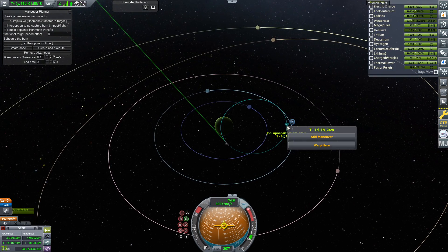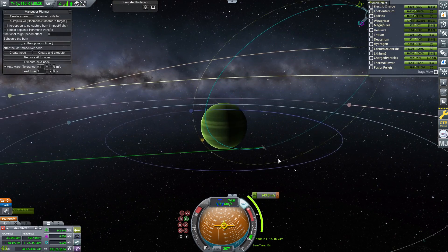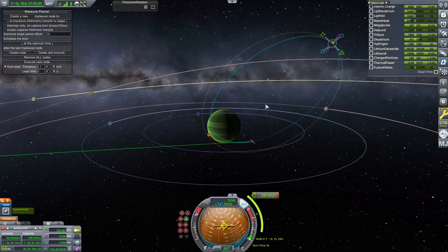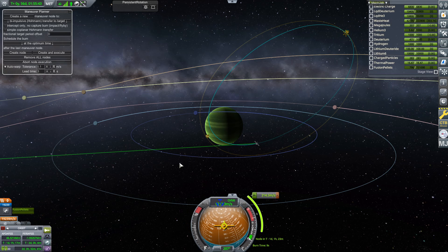Once we're here, let's go ahead and get out to a bit above Jool's atmosphere. We do want to skim real close because I'm going to show how to make more fusion pellets. And MechJeb absolutely can do this next burn because it's only a nine-second burn.